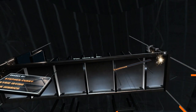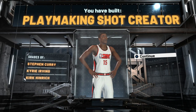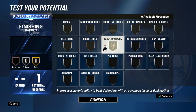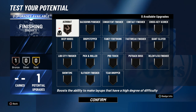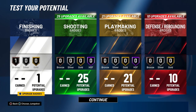Looking at the build, it is called a playmaking shot creator and it has shades of Stephen Curry, Kyrie Irving, and Kirk Heinrich. Let's get right into the badges. On this build it only has one finishing badge — you're probably going to choose either acrobat, fancy footwork, or slithery finisher. You can't really go wrong either way, that's really preference. Personally, I would go slithery finisher — I think that's the best out of the three for this play style because you are going to be taking a lot of open layups and slithery finisher just makes your layups even more open.